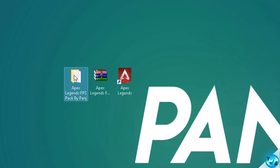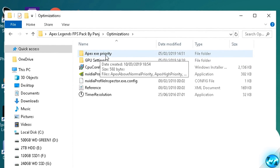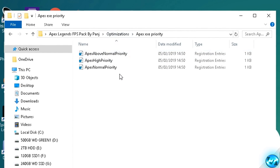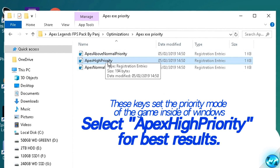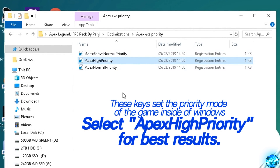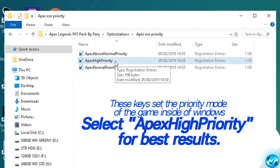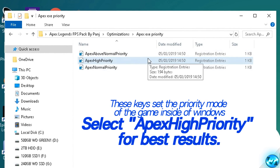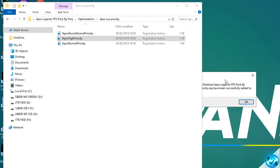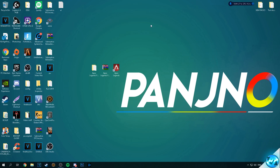Building on that optimization, navigate back into the FPS increase pack, this time going inside of the optimizations folder and into apex exe priority. Inside you'll find three keys which will set the priority mode in Windows every time Apex Legends boots. Selecting high priority means the game will boot in high priority, taking up more resources and running smoother and faster. I'd recommend everyone try out high priority — if you run into stuttering issues, try above normal, or revert to normal. Double click on high priority, select yes, confirm the changes and exit out of the folder.